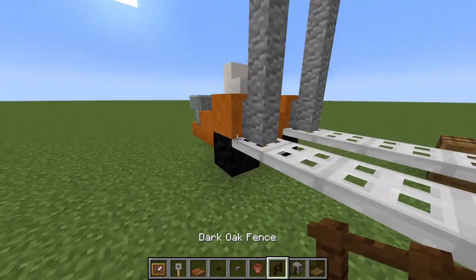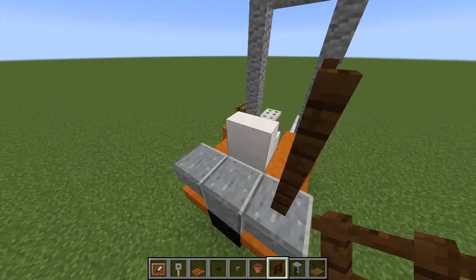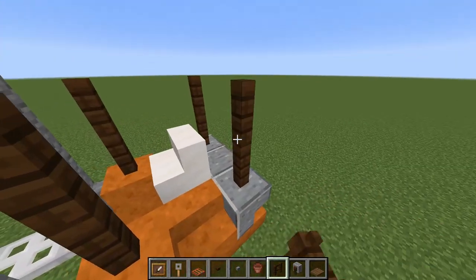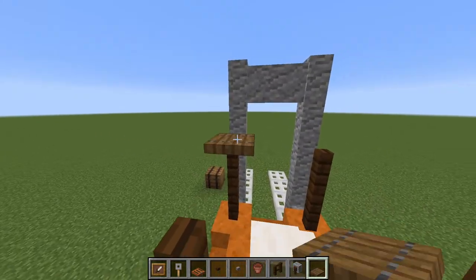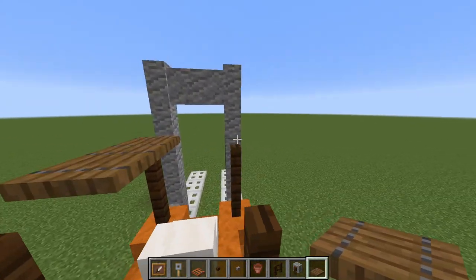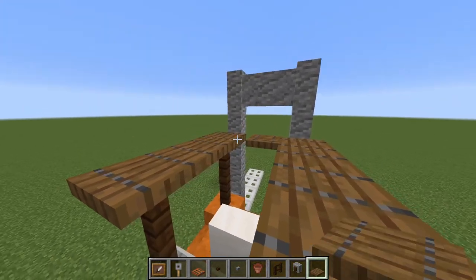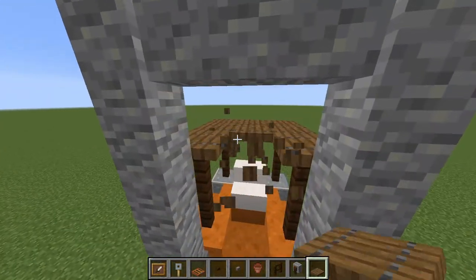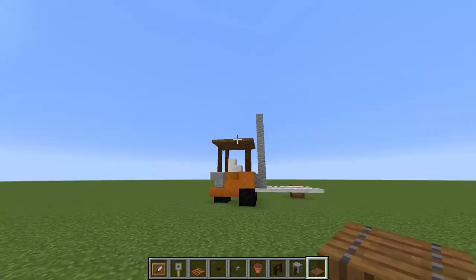The first thing we will do is create the cabin for the driver, so we just do dark oak fences around the corners like so. Then we come up the top and take spruce trap doors like so. We make them all face the same way — there we go. That's the little cabin done for the driver.